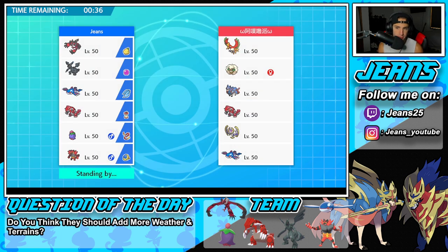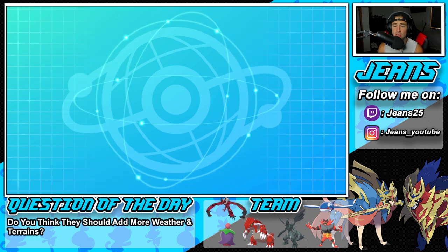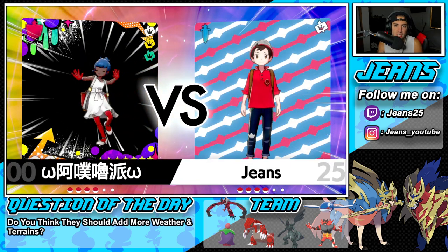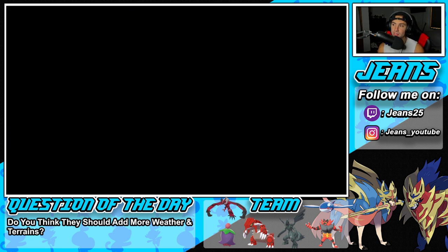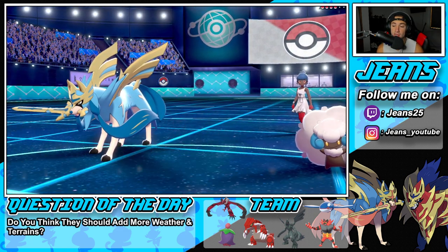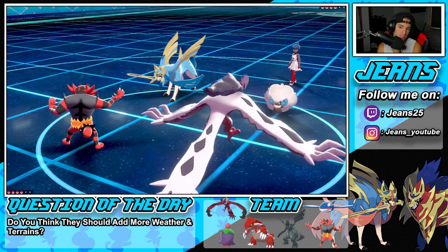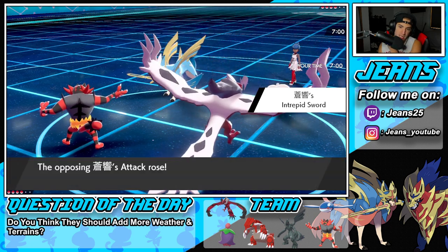We lead the sun guys out — we don't want the opponent setting sun. I'm hoping he leads some physical attacker so Intimidate can get value. I feel like he leads Whimsicott alongside Ho-Oh, which I wouldn't mind — Ho-Oh is a physical attacker, we get a nice Intimidate. He does lead Whimsicott and someone else. Intimidate is going to be great here — I think I just set up Tailwind and roll from there.